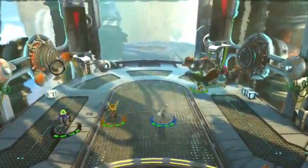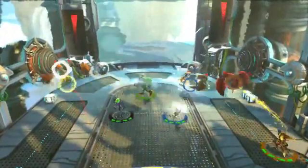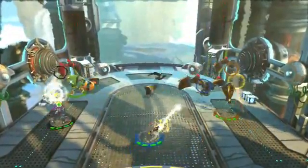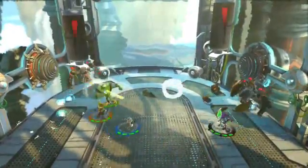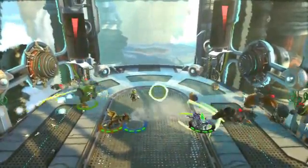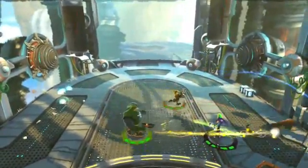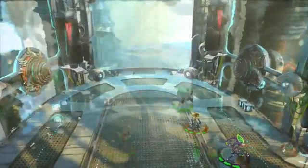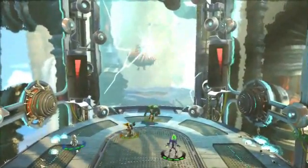There are times when Divide and Conquer is a strategy that works, and we give each player a set of core moves that support that. Everybody's got a blaster, everybody has melee — Ratchet uses his Omni Wrench, Clank uses Clank 2, Quark uses his Fists of Justice, and Nefarious uses his Annihilator Blades. But for the bigger enemies, everybody's going to have to work together.